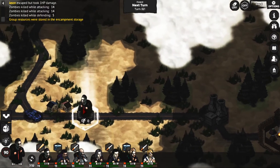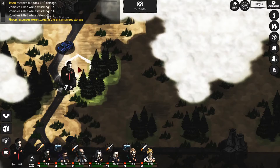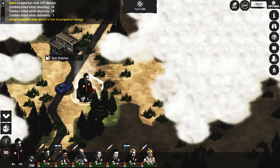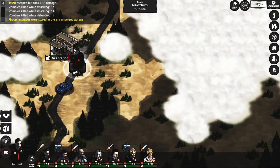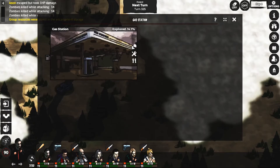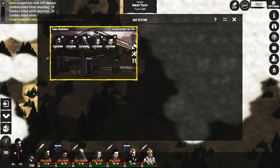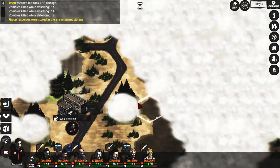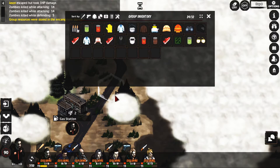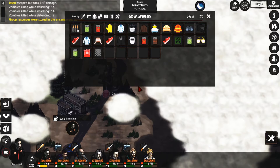All right I guess we probably want to go back to that gas station because there was a lot of food there, just to kind of preemptively be ready for that. Let's see if we find anything good - I like the hat. I got some gas, other zombies coming.